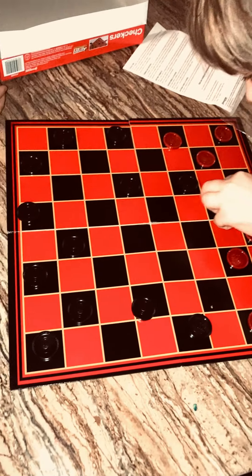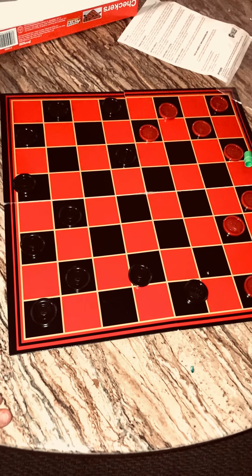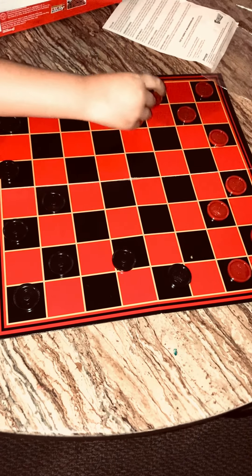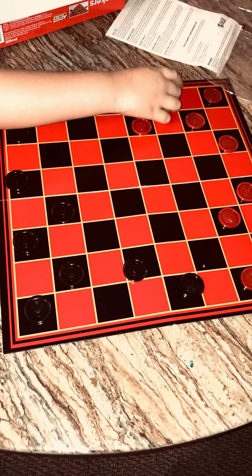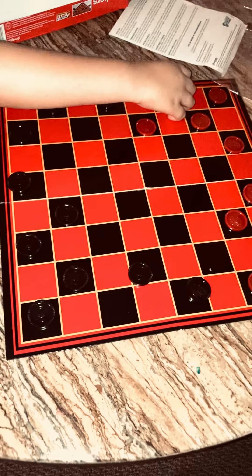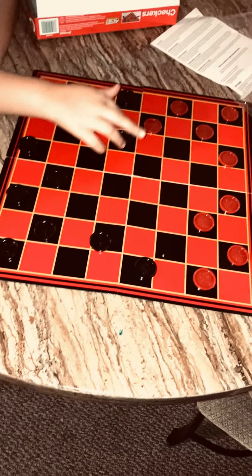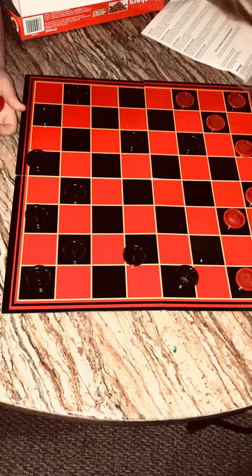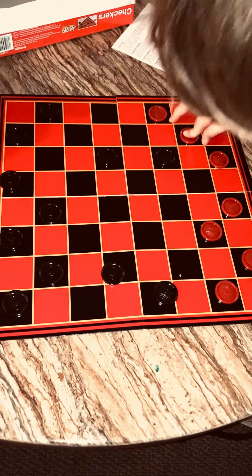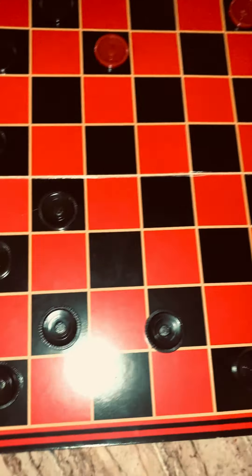I got one of my characters. Keep going. I got two. You can't do that. You can only jump one space, and the space behind it has to be blank. You cannot jump into a space that has one on it. Donovan, now you can jump his guy. And actually, now you can jump here and you get two of his guys. Nice.